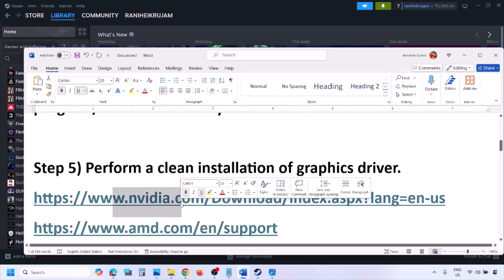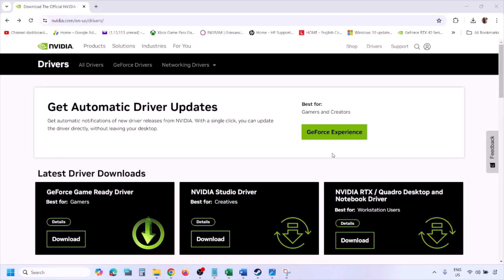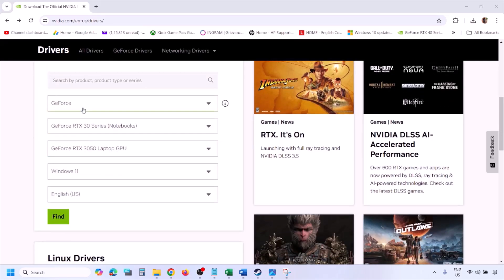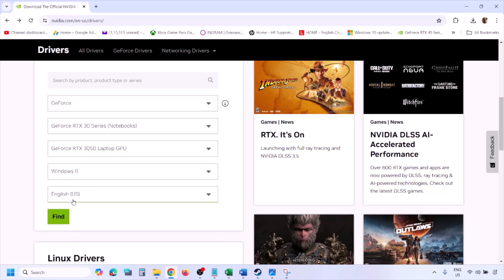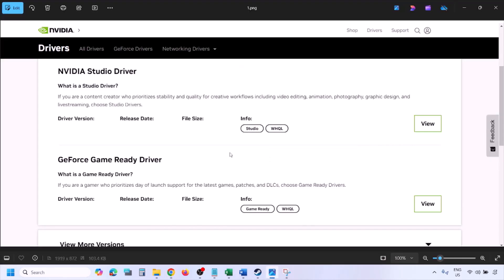The next step is to perform a clean installation of your graphics card driver. If you have an NVIDIA card, go to the NVIDIA website; if you have an AMD card, go to the AMD website. On the NVIDIA website, select your graphics card from the list, select your operating system (Windows 10 or Windows 11), and click Find. You will see the latest GeForce Game Ready Driver.